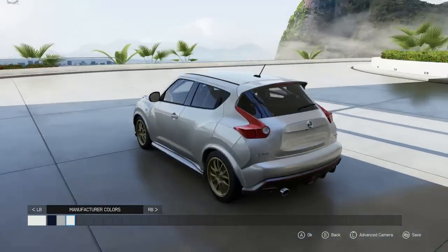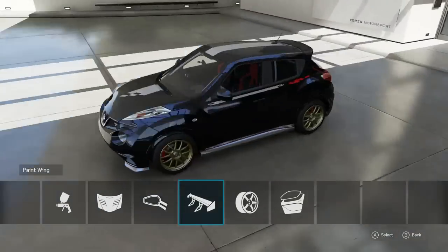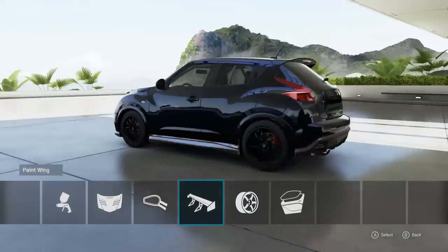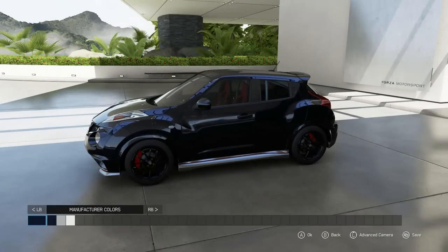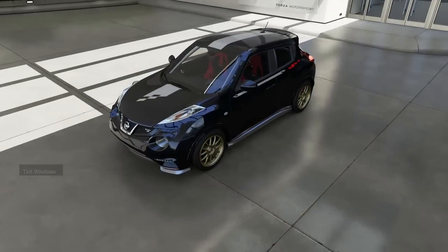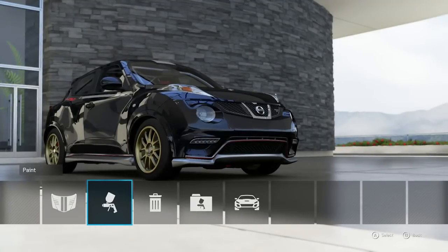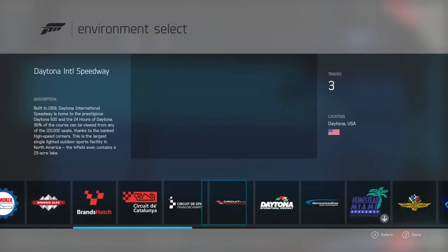We get all the red accents and Nismo stickers from the manufacturer color, but as soon as we paint it we lose those. I kind of like that little Nismo stripe — even though it says RS I think that's a pretty good look. Let me see if we can do black wheels and keep the Nismo stripe. As soon as you paint the wheels you lose the stripe. I'm a fan of the stripe, so I'll just tint the windows — wait, we lose the stripe with tinted windows too. We're sticking with the stripe, saving to the current car.